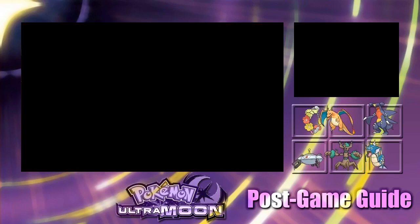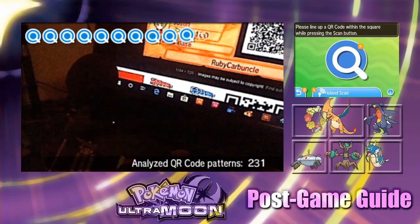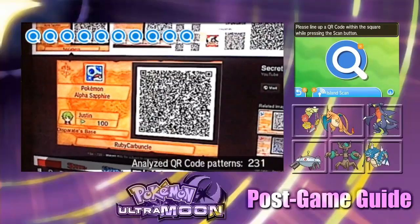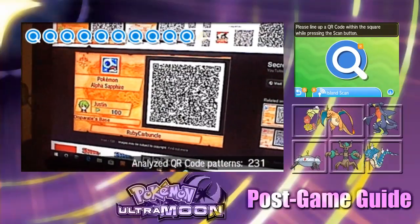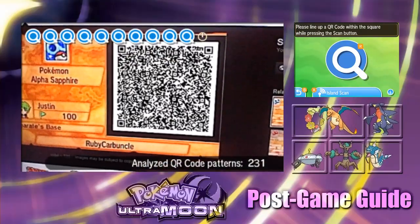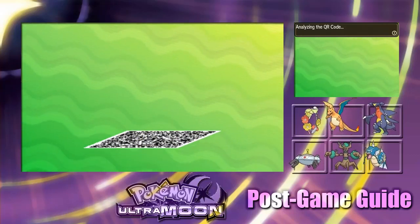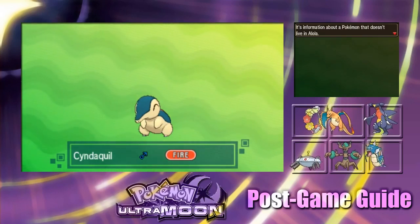Let's go ahead and scan some QR codes. Today's QR codes are for Pokemon Omega Ruby and Alpha Sapphire, and it looks like these are the trainer cards for the Pokemon bases or trainer bases, which were cool. I never actually got into doing those but they sound like they were pretty fun. Alright let's start scanning. This is from a guy called Ruby Carbuncle — he sends off a Cyndaquil.